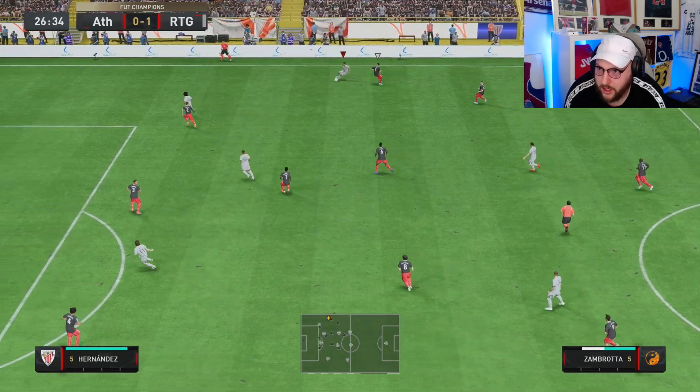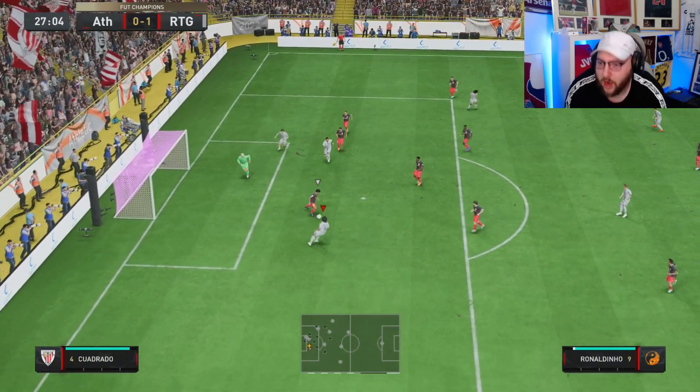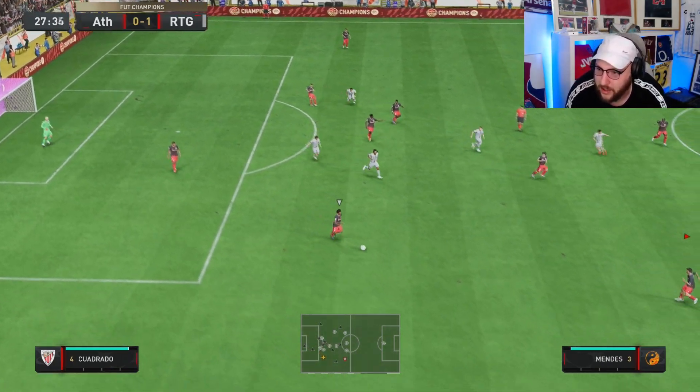Zambrotta into that space, takes a little touch in, gets past, and now we've got the through ball. What a pass! So lucky not to get a goal from him — you can see his passing ability is second to none.